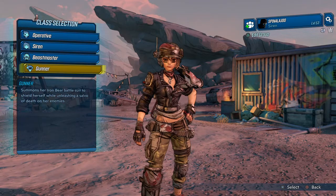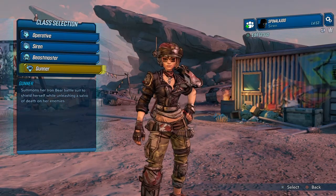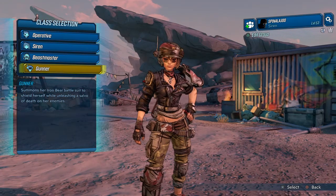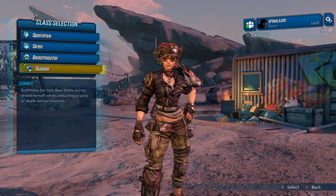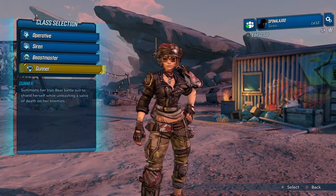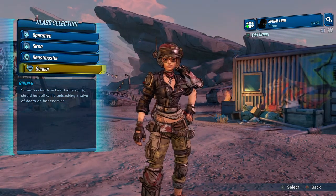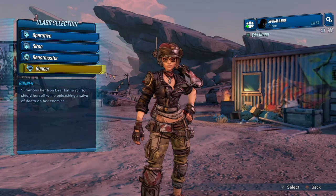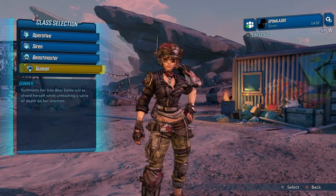And Moze — she is underrated and overrated at the same time. If you go down the right trees and do the right stuff, my friend Cole always plays Moze and he can be invincible using a Stopgap and can use Lucky 7 to melt everything. But that gets old — you don't want to use only one gun, and if he goes down he has to reroll Lucky 7 until he gets the right roll, which takes time and energy and gets annoying.